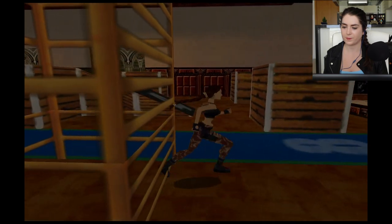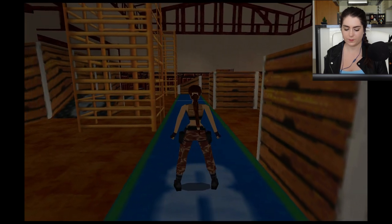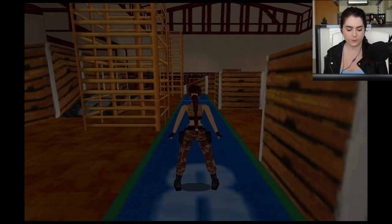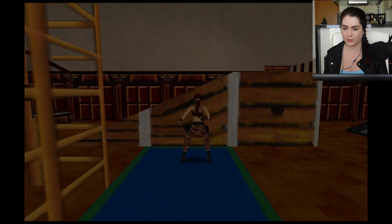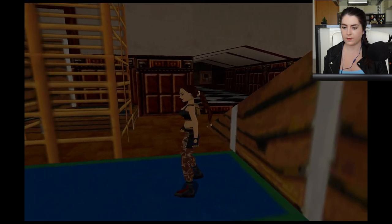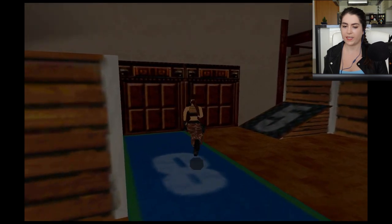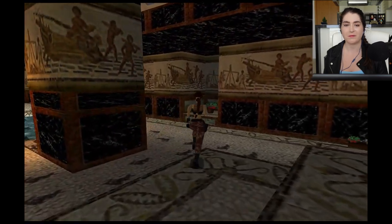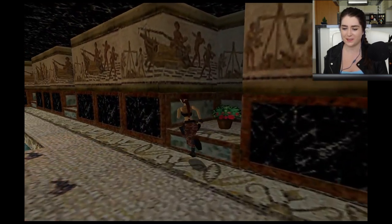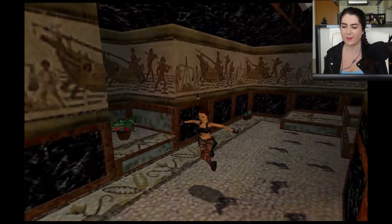Now let's sprint — push forward and hold sprint, then press jump at the white line to perform a diving roll. If I had this indoor gym in my house I would be so fit — that's my excuse. Fancy a swim? I go to swan dive but I messed it up. In the water, just use forward, left, and right to maneuver around.